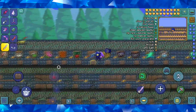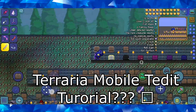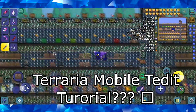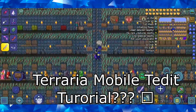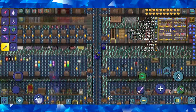As you might not have known, T-Edit now works for mobile, because the 1.3 world structure is the same as it would be for PC. Since T-Edit has a version that was made for 1.3, using that version allows you to modify worlds for mobile, and it works. As you can see, it works.